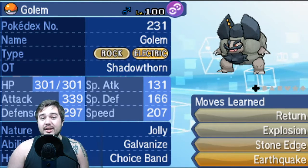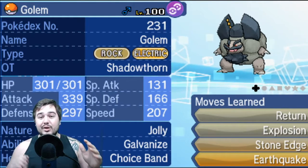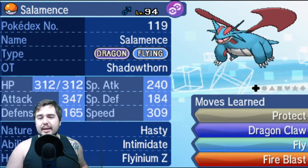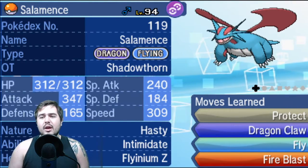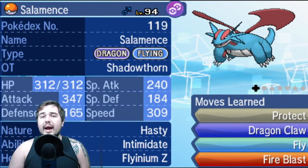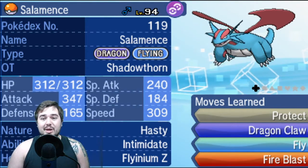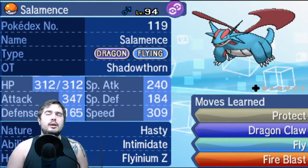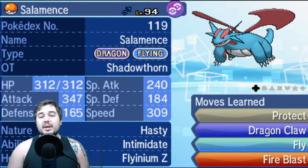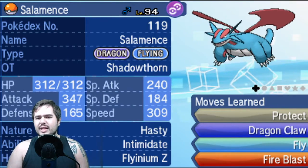Overall, Golem is there to bait Alolan Marowak and deal with it. I really like this pair as a lead. The third mon I threw on the team is Salamence — Hasty nature, Intimidate, Flying Z-move, with Protect, Dragon Claw, Fly, and Fire Blast. I went Intimidate over Moxie because I'd rather get the Intimidate off on things like Arcanine, Alolan Marowak, Celesteela, Pheromosa, and other Buzzwoles to make it so my Buzzwole can live as many hits as possible. After an Intimidate, the Flying Z-move does less than 50% to Buzzwole through Protect, so it can take the hit, get Citrus Berry back, and recover to good health.